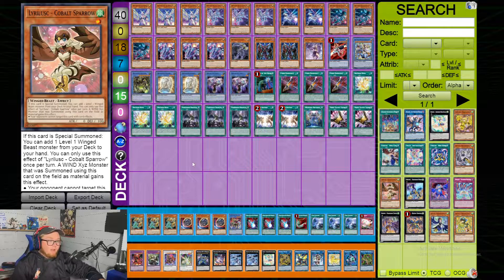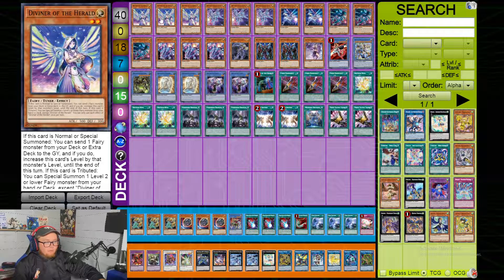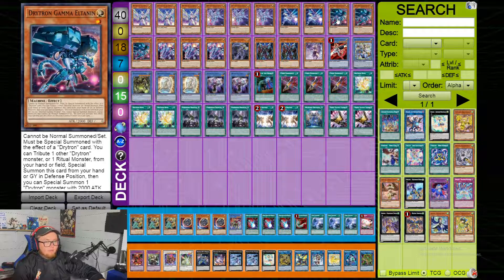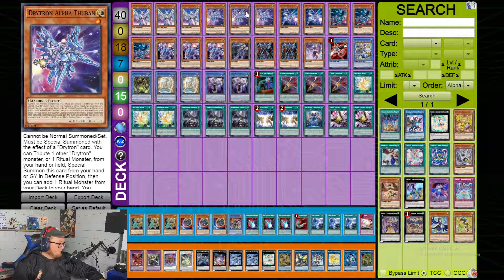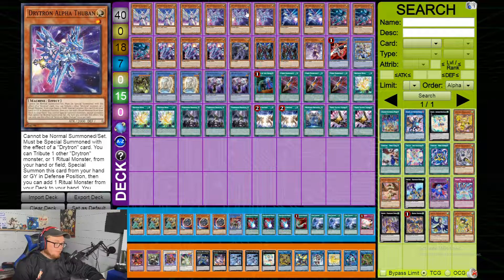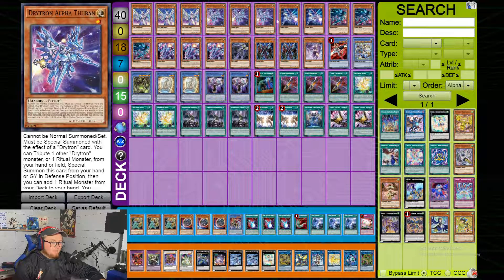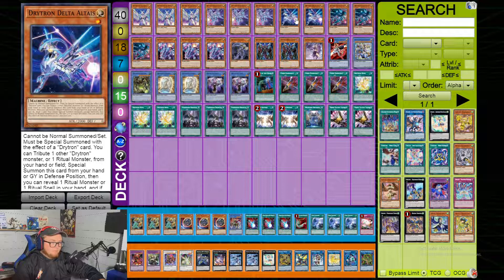Starting off with the list, obviously we play three Diviner, three Alpha, two Delta, three Gamma, and three Zeta. It's really just a standard lineup, honestly. It's a little bit different now because you just want bodies on the board to be able to link climb and make Barons, so you just want a handful of Drytron names without maxing out.